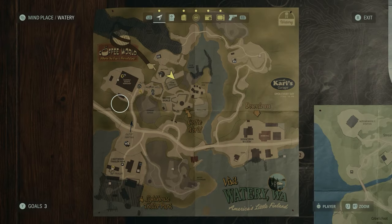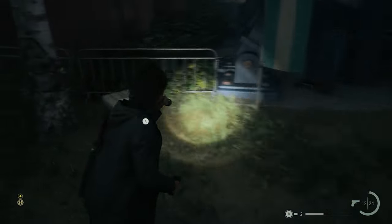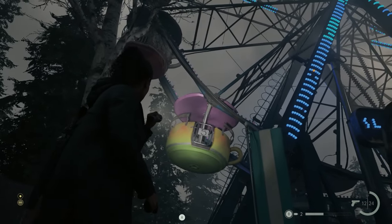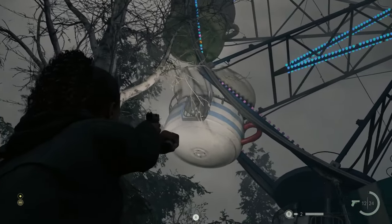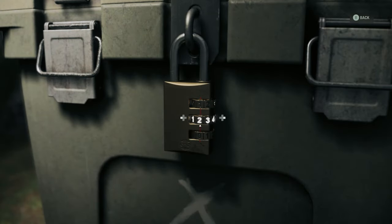As you first enter the Coffee World theme park, go to your left and look by the Ferris wheel. There's another cult stash here, and this one has an arrow indicating a clockwise rotation and the words 'Only Striped Cups.' The carts on the Ferris wheel are shaped like coffee cups with numbers on the side. Cars 1, 4, and 7 are striped, and appear in numerical order when counted clockwise on the wheel. So use the code 147 to open the stash and collect the supplies inside.